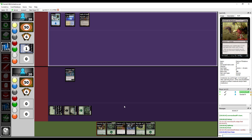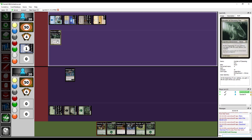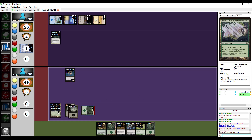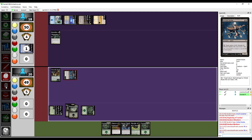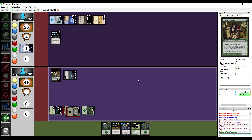I'm gonna put down a Plains and pay four to put down the Legendary Enchantment Honden of Cleansing Fire. The shrine mechanic — each color gets their own shrine in this set. There is a five-color shrines deck being pushed by the set, but it's not actually all that good on its own; you gotta go pretty heavy into blue to make it work. I'm gonna spend two to cast the Orochi Sustainer again, then swing at you for two. During main phase two I'll spend two mana to trigger my Wicked Akuba's ability twice — so you lose an additional two life.